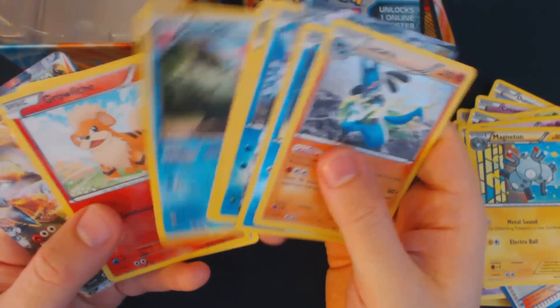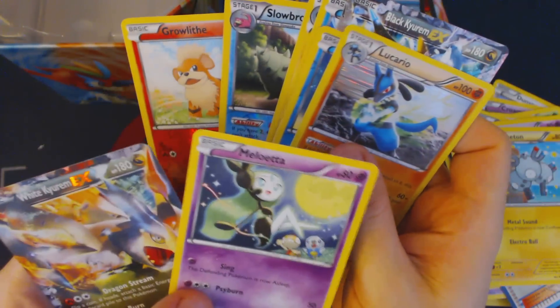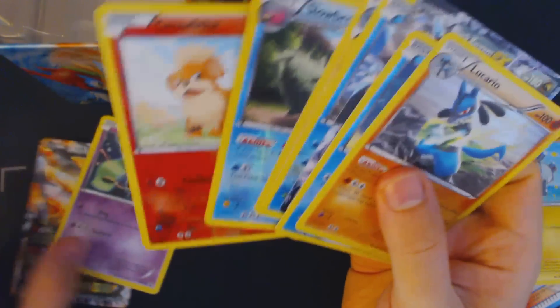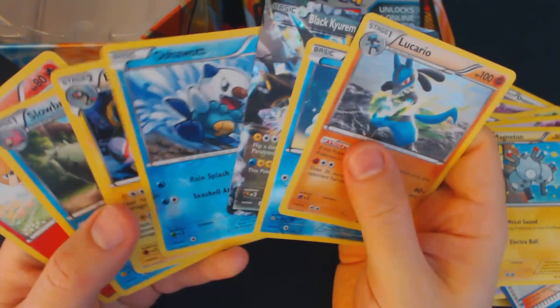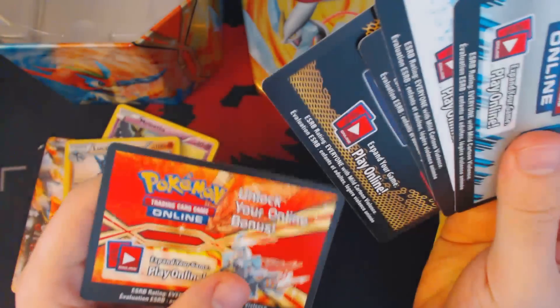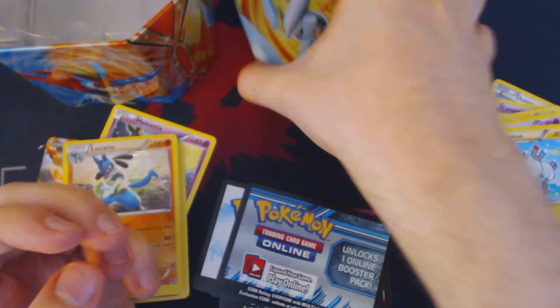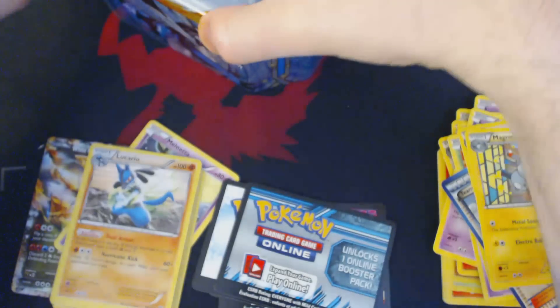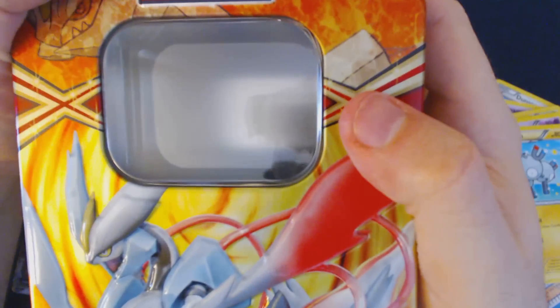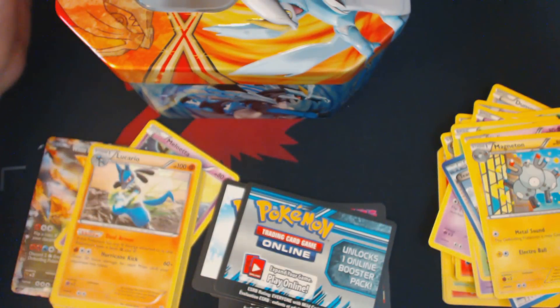So, just to review what we get out of these tins: our White Kyurem EX and Meloetta promo cards, the cards that come out of the booster packs, our Trading Card Game Online code cards including one that will open up our White Kyurem EX, and a tin that will help you store all the cards you just bought. Thank you guys for watching, and I hope to see you next time.